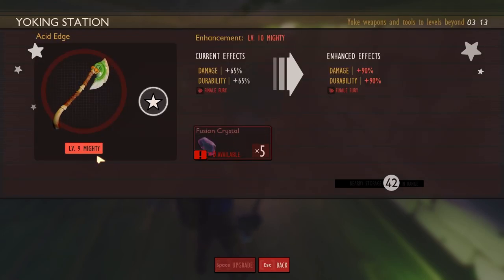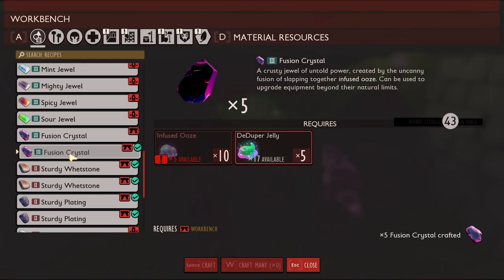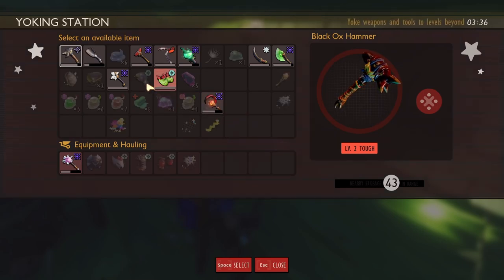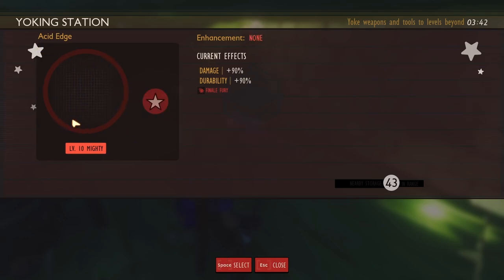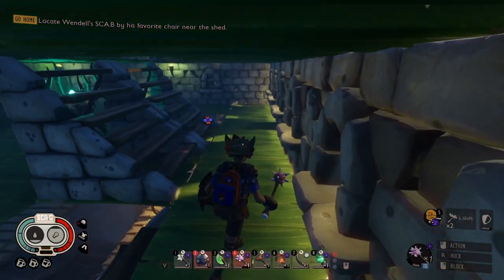We need fusion crystals to upgrade. How do we make fusion crystals? Looks like I can just craft them straight from the workbench. I can only get five though. I got fusion crystals — five is just enough to get to level 10. We are level 10 on our acid edge, baby! Let's go. Looks like we're going to have to get a lot of infused enemies so we can get some upgrades.